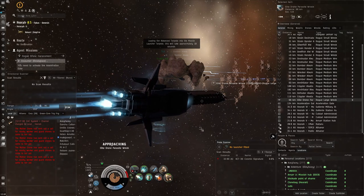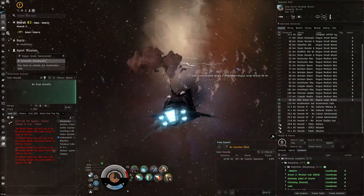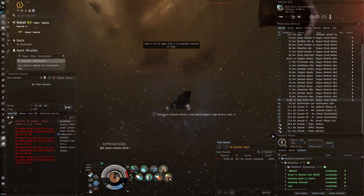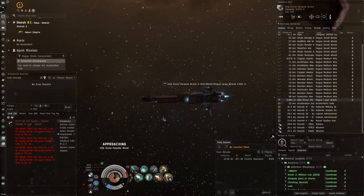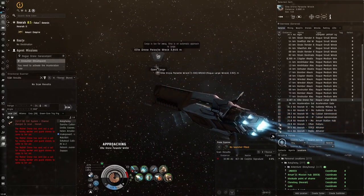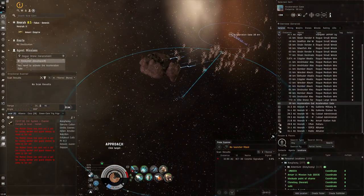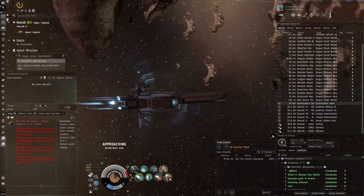Let's approach this Elite Drone Parasite and do an MJD cycle to get to this wreck — maybe there's an Elite Drone AI in it. We did some pretty decent DPS there with good range too — 69 kilometers, good application with the Javelin. Even with just Javelin we've got about 1.1k DPS, which is pretty good.